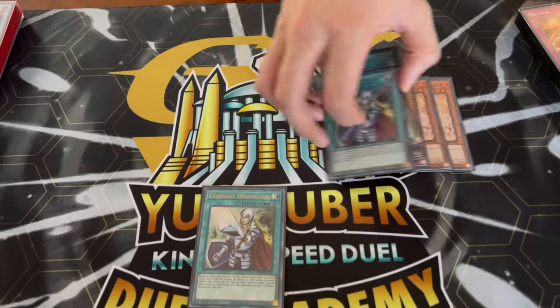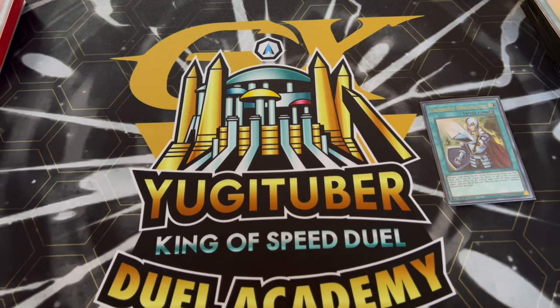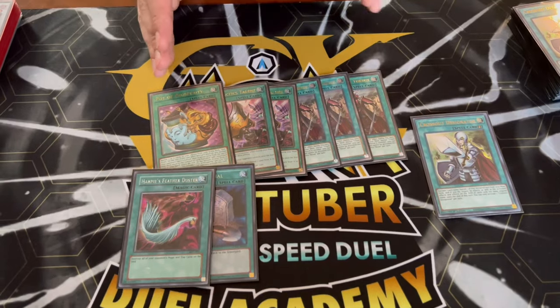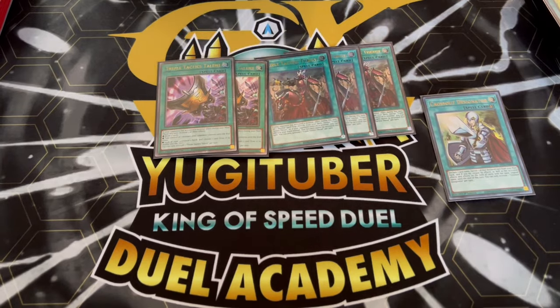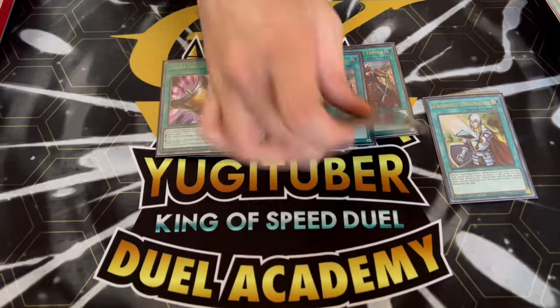Crossout is really good not just for hand traps but for a lot of other staples your opponents will have. We're playing three Thrust, two Tactics, one Prosperity, one Harpies, and one Foolish Burial. Most decks are on three Prosperity, but we're only on one because this deck already has nine one-card combos and a lot of redundancy. Playing multiple Prosperity can get you to cards you already have and thins your extra deck, which is already tight. If you see it you can activate it, but if you don't, it's a great Crossout target. This deck also loses pretty heavily to Talents and Thrust from the opponent, because you rely on monster effects on your opponent's turn — so being able to Crossout those cards is absolutely insane. That's it for the main deck.